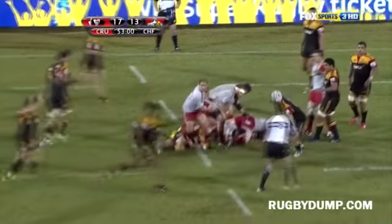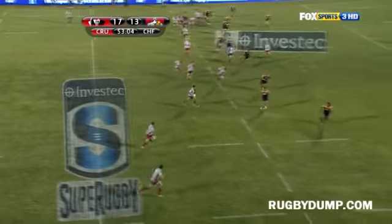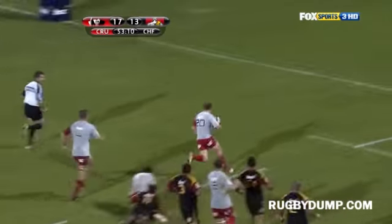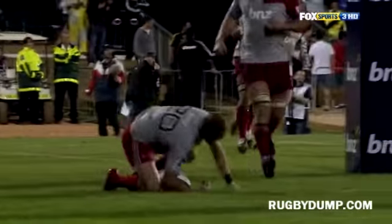It's one thing about those Crusaders wingers — they are very rarely put into touch on the outside. Now they get it away to Dag, moving on with a little bit of speed. Skips past the first tackle, back in field. It goes to Gilford, who turns it back in field to Ellis. And Ellis scores.